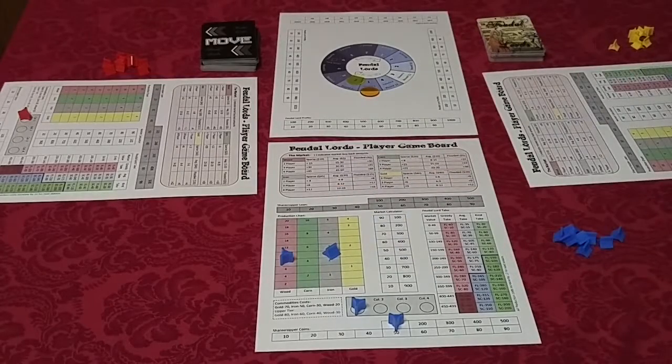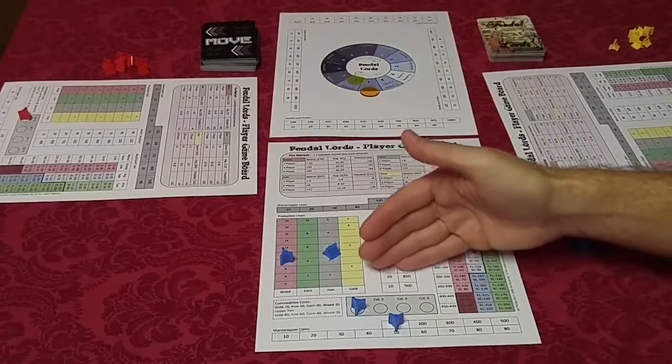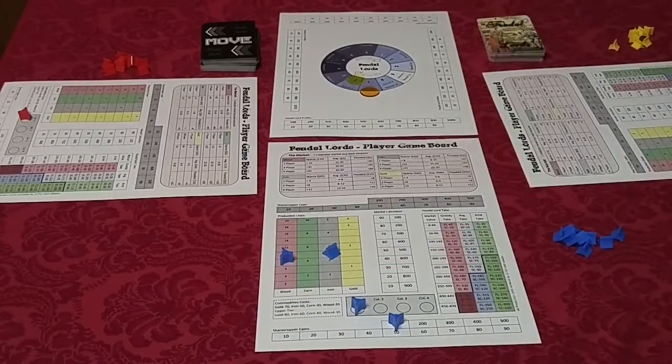Wood costs the least amount to begin producing; corn, iron, and gold go all the way up to the highest cost. It also takes longer to produce gold or iron, but when you sell back to the market later on, those are worth more.